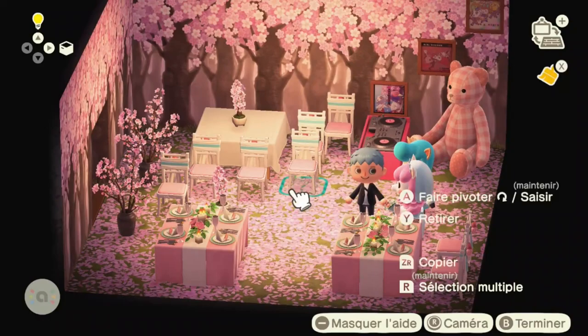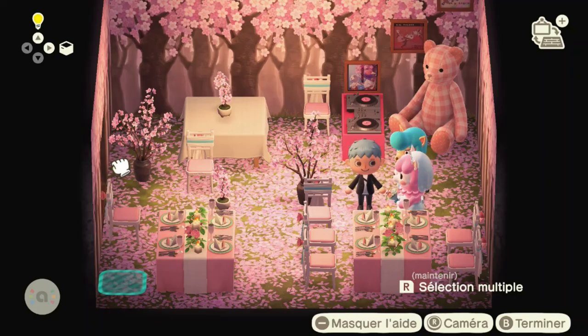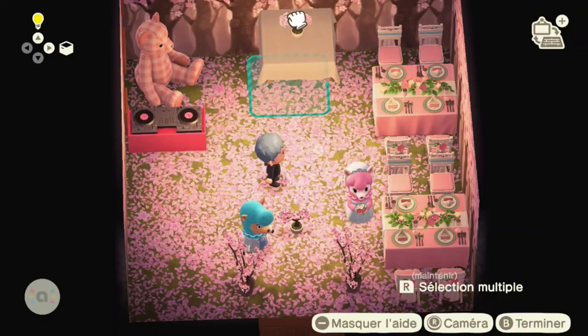I wanted to make sure I met their event criteria, which is based partly on colors and partly on the furniture used, so I wanted to include at least a few of their items. I had to stick some chairs on the wall to have enough space to put my cherry blossoms in front of the door, then I moved the table to a better position.